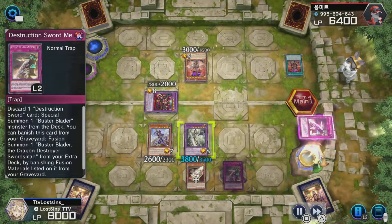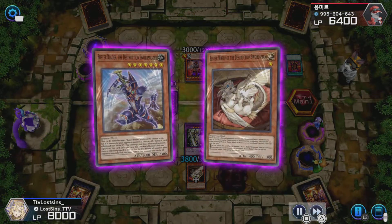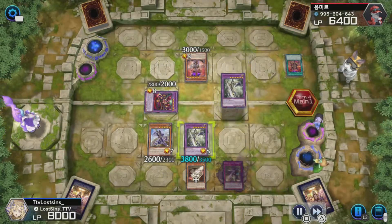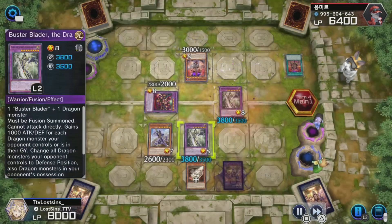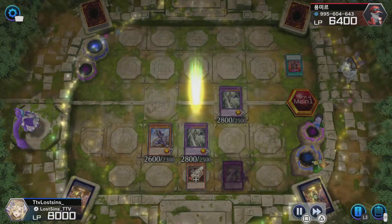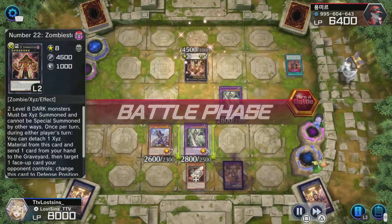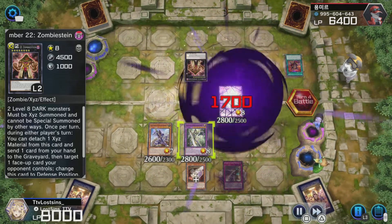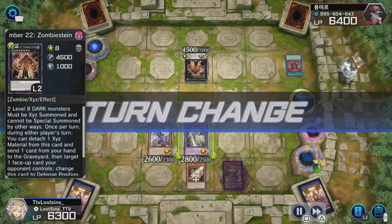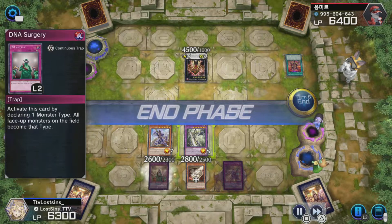It just made for an interesting duel, so I ended up saving the replay to make a nice little video on it. If you did see the live stream — I know some of you that have subbed here are also following me on Twitch — you probably would have seen just how tilted I ended up getting towards the end of my stream due to link summons. This is the turn where it looks a bit bleak for me, and then your boy sits there and just has the digital heart of the cards as I draw DNA Surgery coming in clutch.